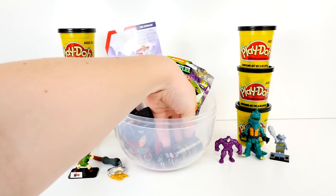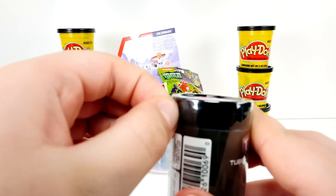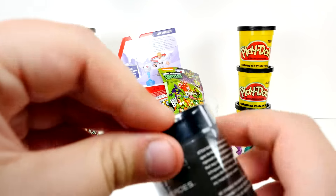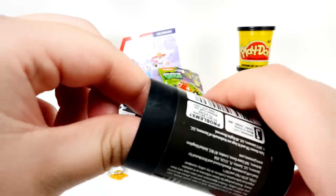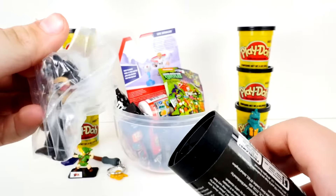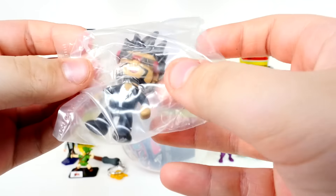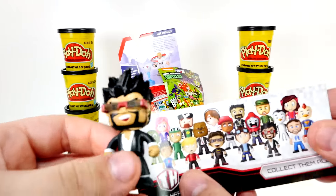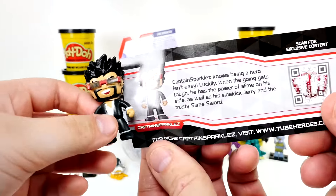I think I want Tube Heroes. So here it is. For some reason I always have a hard time with Mashems and stuff like this. Feel it down from the top. There you go. I think I want DanTDM. There you go. What did I get? I got Captain Sparkles. That's him. You are correct. And here's all the different ones we can get. But you got Captain Sparkles.